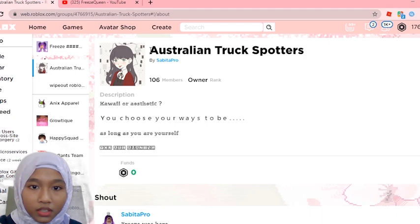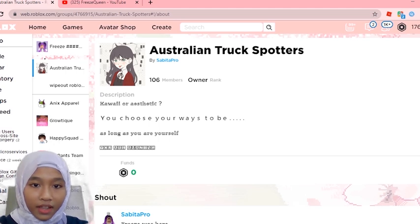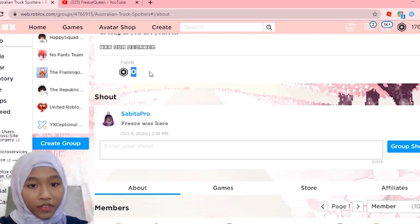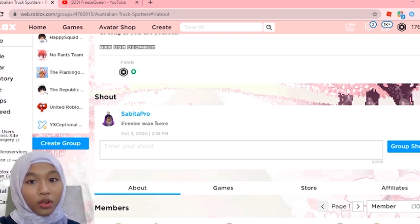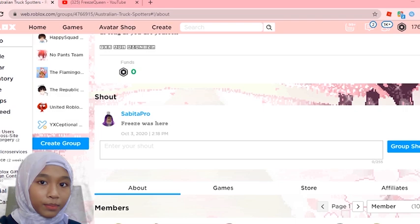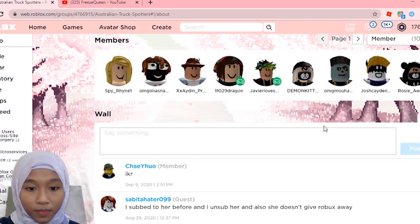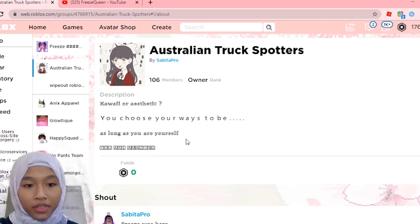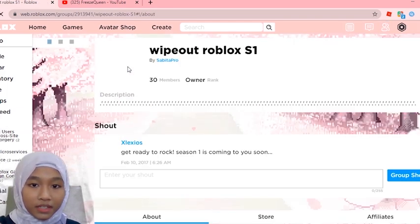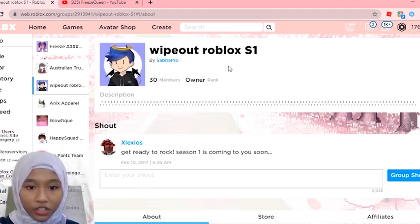The first group I want to give away is called Australian Truck Spotters. It may sound weird but it looks pretty interesting — I like the profile picture. It only has an extension and doesn't have any funds. But if you watch my video where I show you how to sell clothing without Premium, you may understand how to use it. The group is the thing you need to do that. The next group I want to give away — it's supposed to have a profile picture, okay here's the profile picture.